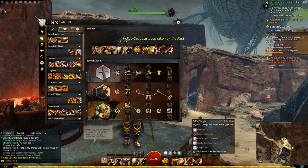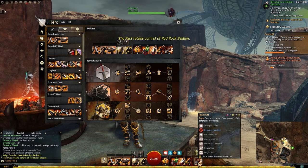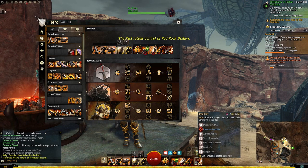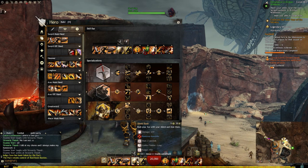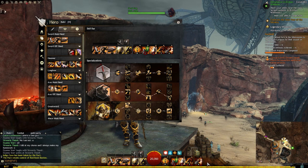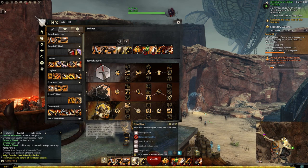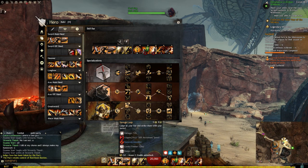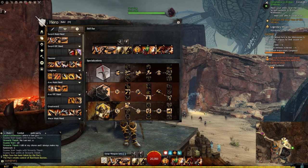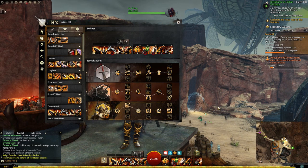Headbutt is also good because in the last patch they increased the range to 300, so you actually go forward quite far now. The reason we've taken shield is because of skill 4, where you bash your foe with the shield and stun them — this is very similar to headbutt because you charge forward and smack them with it, so you can use that as a movement skill. Obviously Savage Leap on the sword, and then you want to be using Whirlwind Attack and Rush.